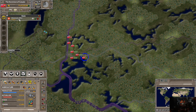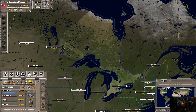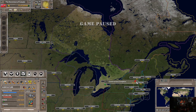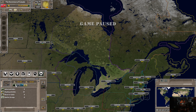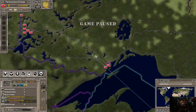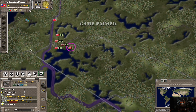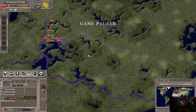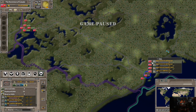Hello everybody, Average Gamer here, welcome to another episode of Supreme Ruler Ultimate as Ontario — the Dominion of Canada. In the last episode we placed troops on the Manitoba border. In between episodes I moved up some fighters and built another military air force base.